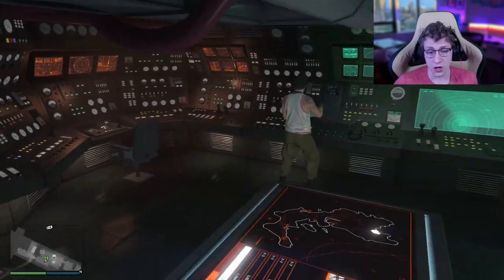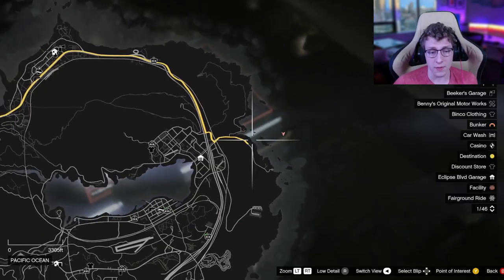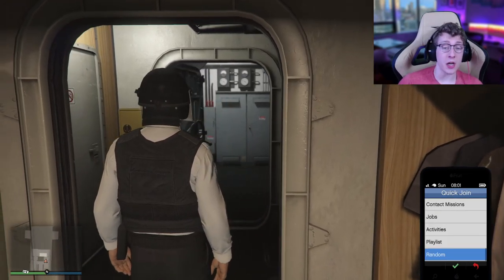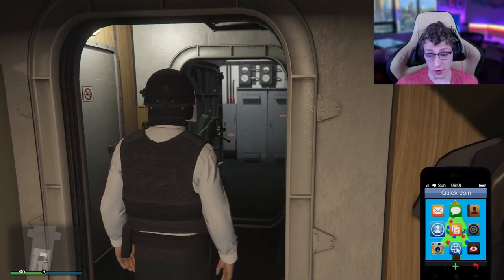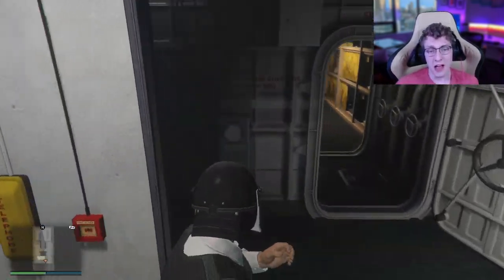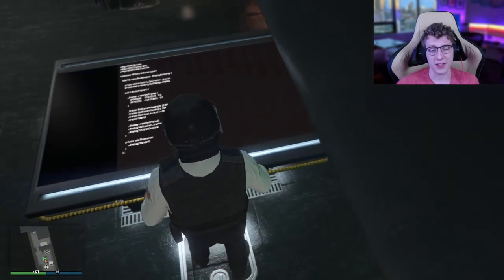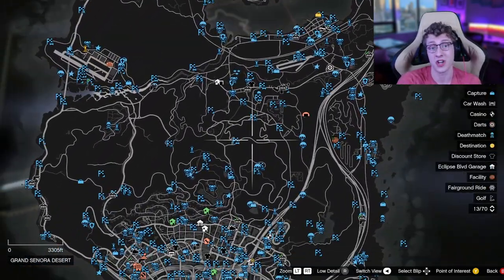Now, if you were to start up a mission — for example, if we go on our computer here and go to gather intel — you're going to notice that all of the blips disappear. However, there is a way to fix this. All you have to do is go onto your phone, go to quick join, go to the bottom where it says random, alone, and start it. Then go back to your phone, go back to quick join, and just leave the app. That's all you have to do. It's going to stop you searching for a job. I'm not really sure why this bugs out your GTA to leave the blips on the map, but if we now go back to the heist board and press gather intel, you're going to notice that it is on our map and everything else is there too. So there you go — there's all the jobs.